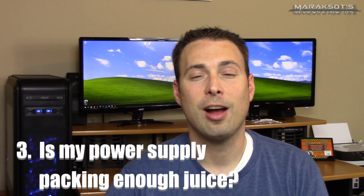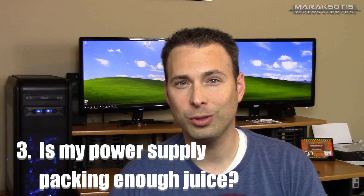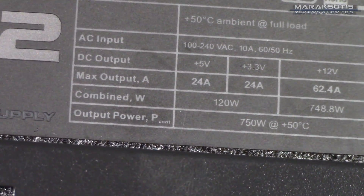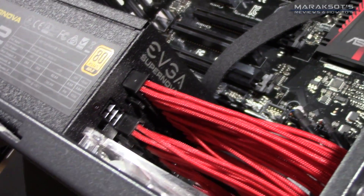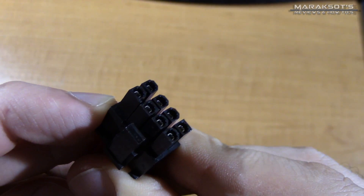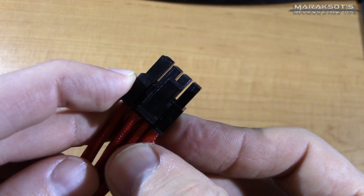The third thing — and this is very important — is power consumption. Not all graphics cards are created equally. Some are significantly more powerful than others, which also means they use significantly more power. Your power supply needs to supply enough wattage to run your graphics card as well as the rest of your system. If you're not planning on upgrading your power supply, you'll need to open up your computer and check how many watts it's packing. You'll also want to look for PCI Express power connectors — both the 6-pin and 8-pin varieties.